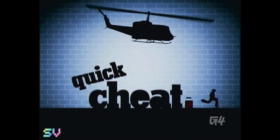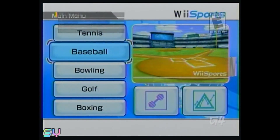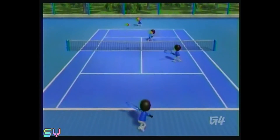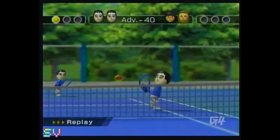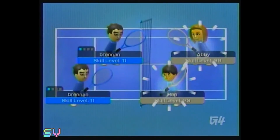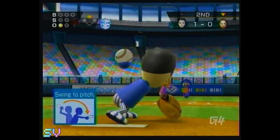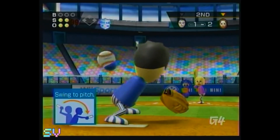The cheat sheet is back — visit g4tv.com/cheatsheet to unlock a database of more than 15,000 game tips. For a quick cheat in Wii Sports tennis, you can change the color of the court to the blue court used in training mode: just press and hold the 2 button at the warning screen after selecting characters. When pitching during baseball, press the 2 button and you'll throw a wicked underhand sidearm like Randy Johnson.